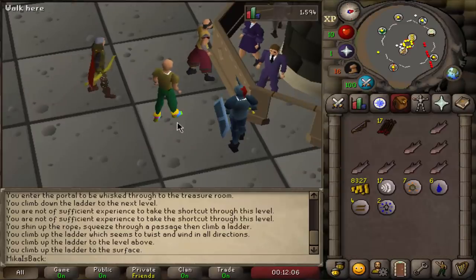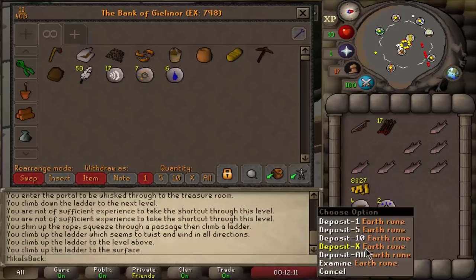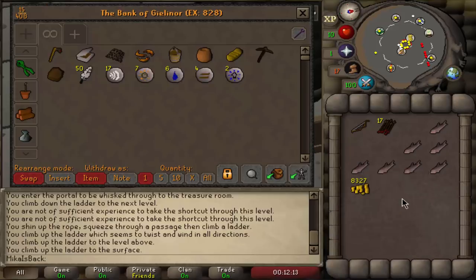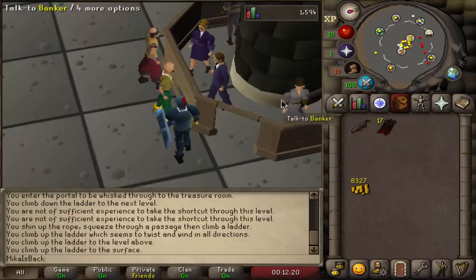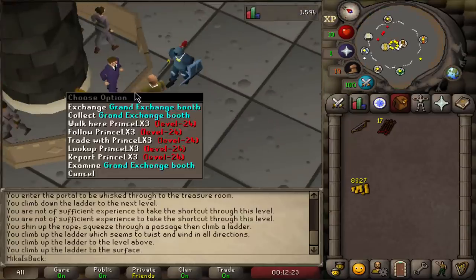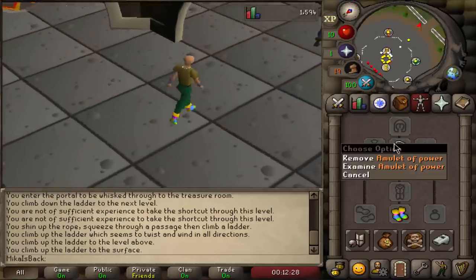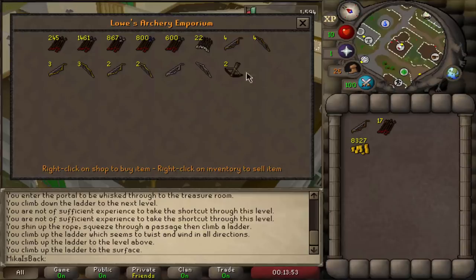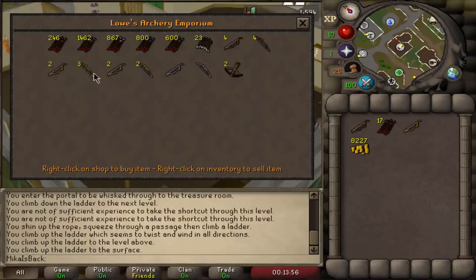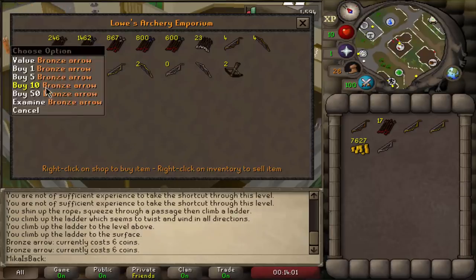The next thing we're going to buy — we're going to focus on ranging first. We're going to deposit our main bank, all of these things we're never going to need again. Since I'm going to be killing chickens, they cannot damage me, so I'll be banking these as well. We're going to be buying a lot of bronze arrows and a little bit better equipment for when I'm higher level in range. I can get those from the archery shop in Varrock. I just wanted this Amulet of Power though.